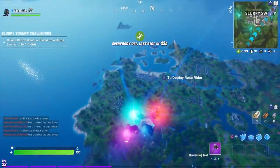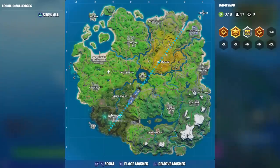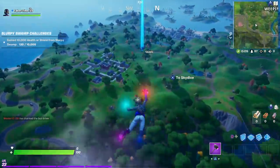I was able to get three of the shadow houses in a single match. I couldn't quite make it to the fifth and final one, which is just north of Holly Hedges. This is the fifth one and it's called the Echo house.